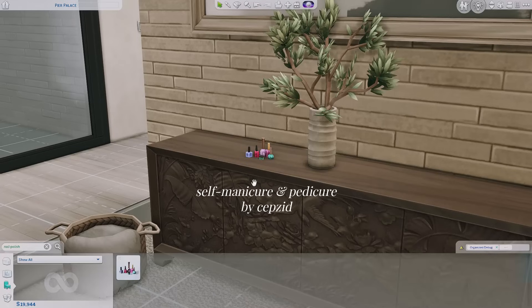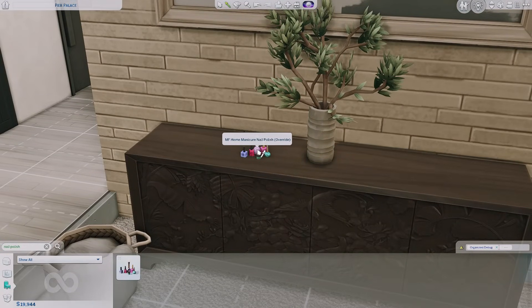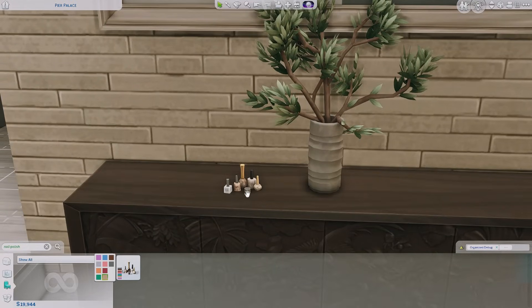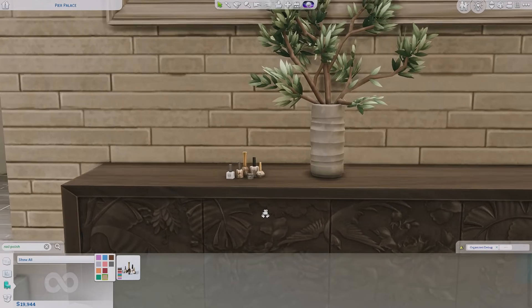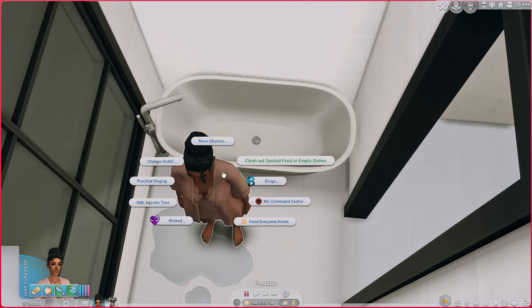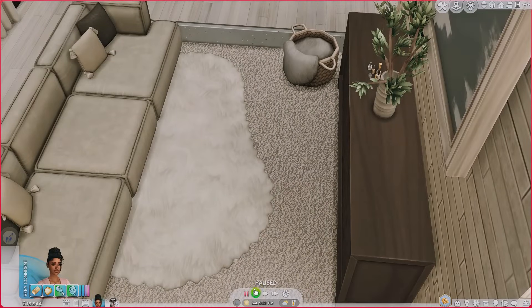The final self-care mod is the Self-Manicure Pedicure mod by Sepsed. As the title implies, your sims can now give themselves their own manicure and pedicure without going to the spa — so convenient. This mod requires Spa Day. It replaces the nail polish that comes in the game, so in Build Mode search 'nail polish' and it'll pop up. There are two ways to start: click on the sim or on the nail polish itself.